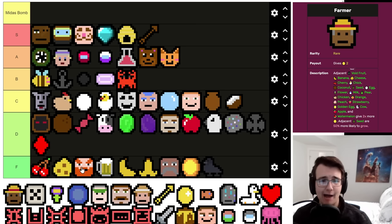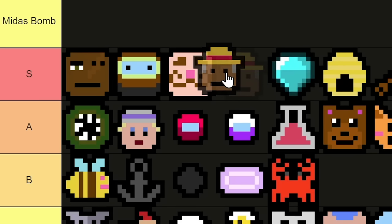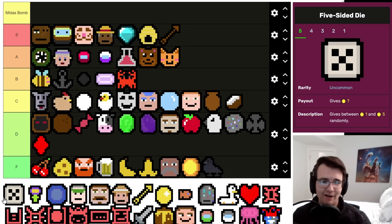Farmer is basically Chef — they're adjacent professions. Farmer can hit Flower and Cow, but I think on average Chef hits more things than Farmer. Still really, really good — I'd just put it slightly below Chef.